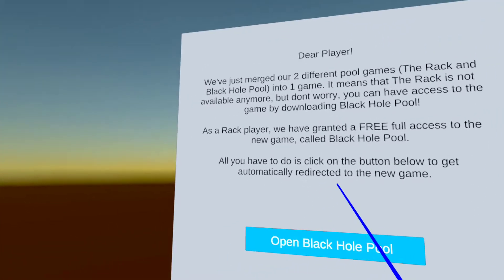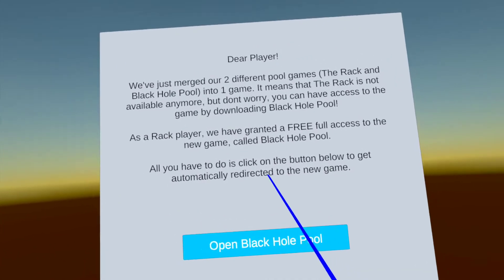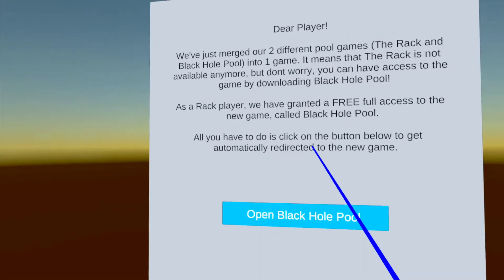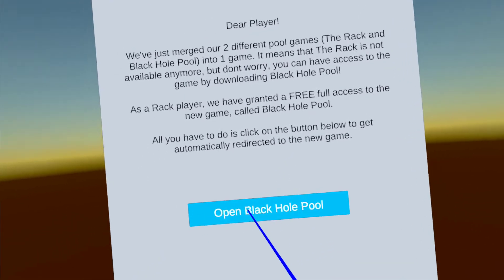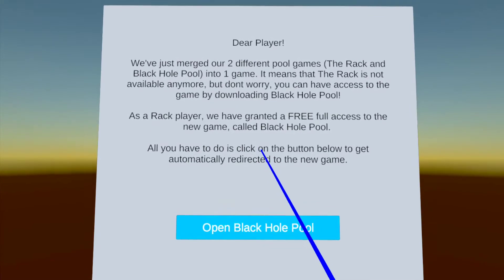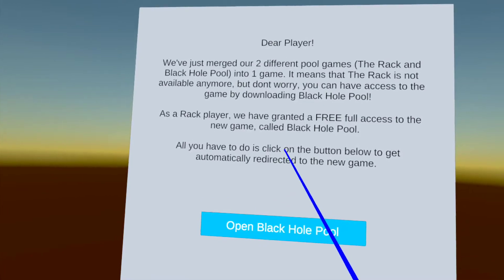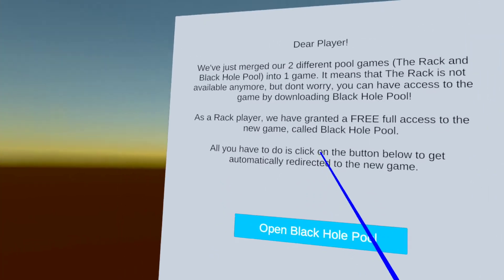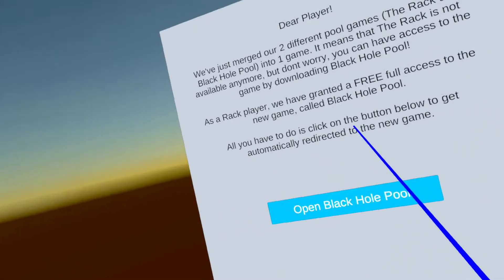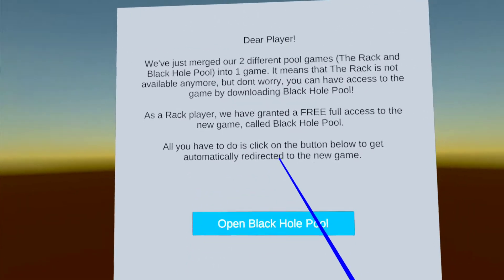ELO — I assume you will get the higher of the two. I didn't have any ELO in black hole pool because I didn't play multiplayer, but I did in the rack, which is kind of another reason I'm not going to swap over just yet. I don't know how that's going to look in black hole pool. Although when I went to check out the leaderboards on the unranked floor, I could still see the amount of coins that I lost. So it may have all ported over automatically when I opened black hole pool.